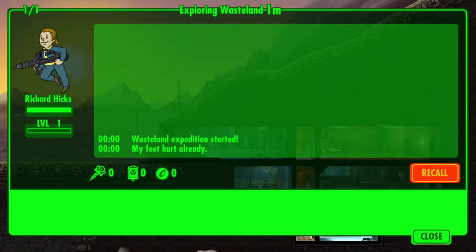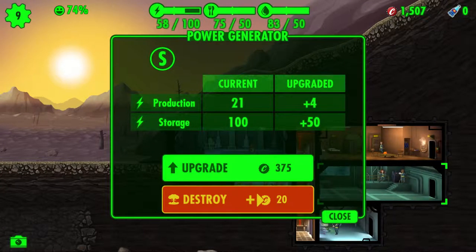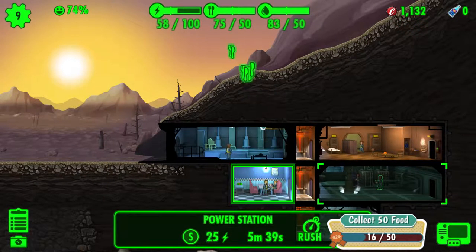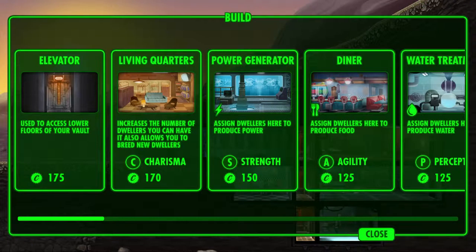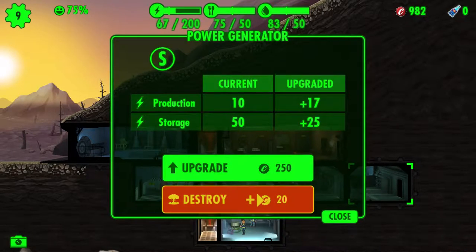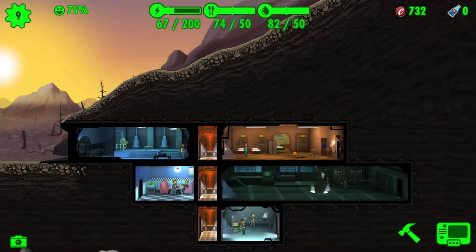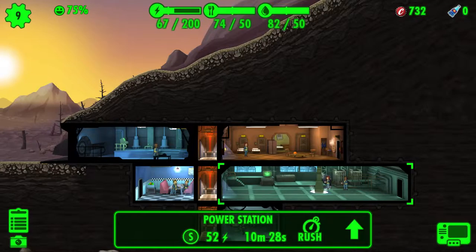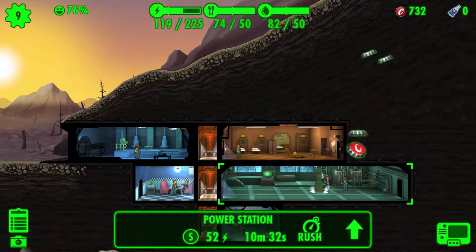We're not doing too bad, we just need more power. Let's upgrade the power generator — it's the more expensive one. And then do this. There we go — a massive power generating room. Let's rush it.